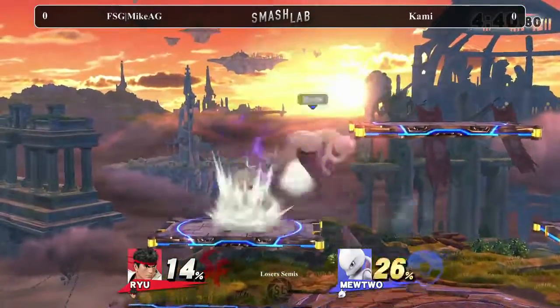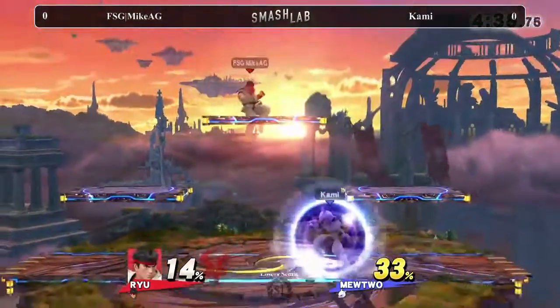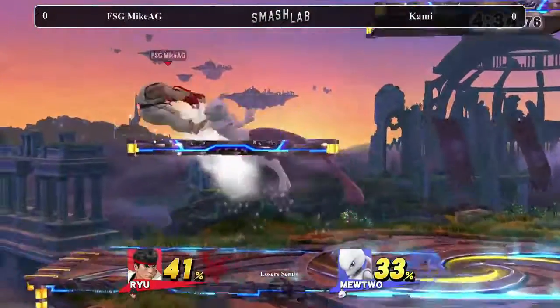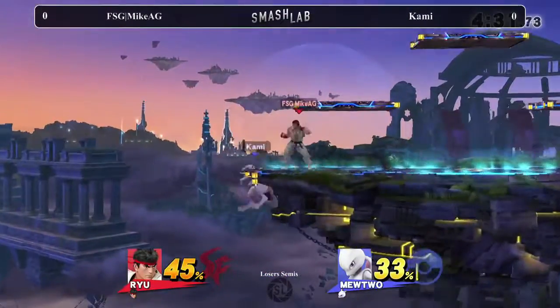Kami gets the forward smash on Mike AG. I thought it was a charged forward smash. Oh — Mike AG got a forward smash? Did I say it incorrectly? Yeah, it happens. Especially when you're saying all these names back to back with different people.